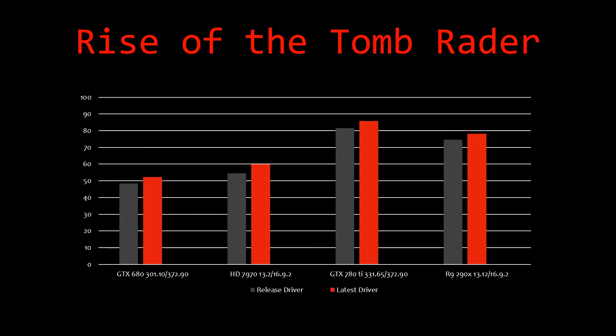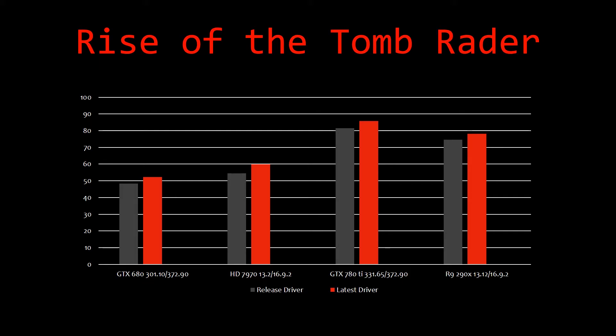Now on to the two most visually pleasing games in the lineup. Rise of the Tomb Raider: the 680 pulled out 48.34 with its original driver and 52.25 with its latest. The 7970 did 54.54 with its original and 59.88 with its latest. The 780 Ti did 81.46 with its first and 85.75 with its latest. The 290X did 74.65 with its first and 78.20 with its latest. Considering when this game was released and how demanding it can be, all these cards performed very well for their age.